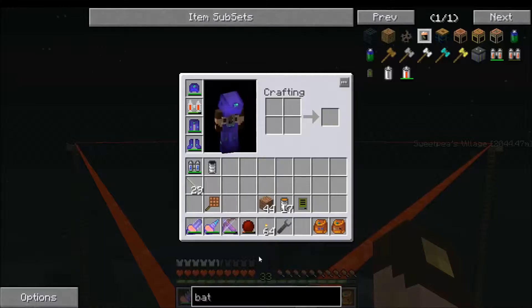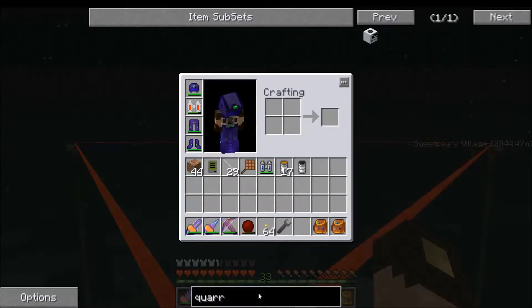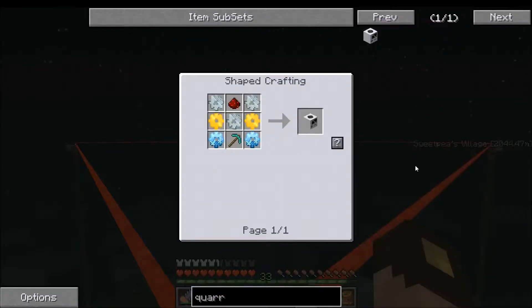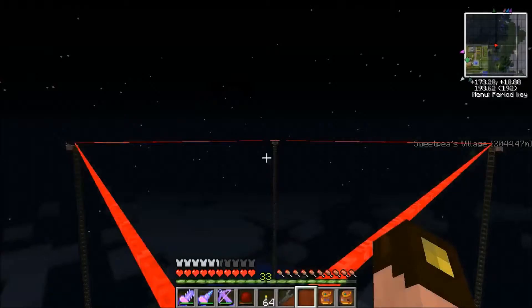Okay, so now we have them connected. We're going to go ahead and make a quarry — let's look up how to make one. I need iron gears, I need gold gears, I need diamond gears. It's a good thing I went mining off camera to get some of this stuff — I got some diamonds and redstone sticks. So let's order up those gears; it'll take a moment to get here.